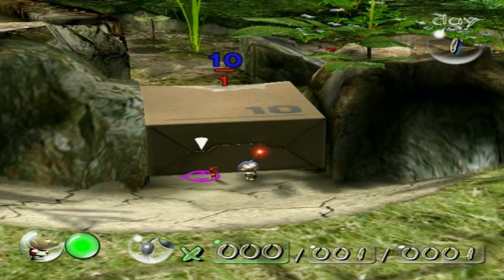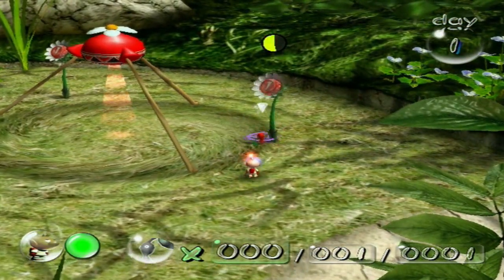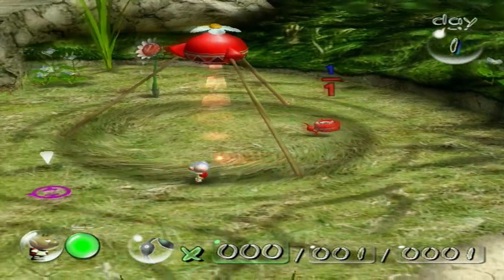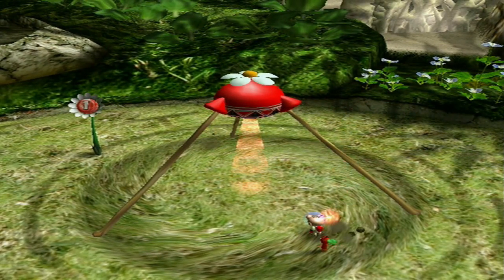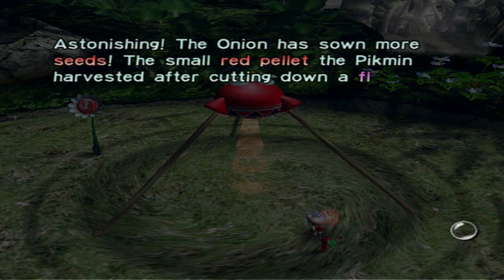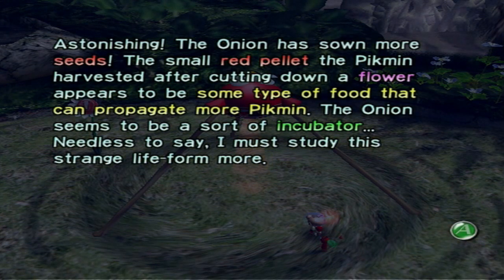You're courageous, young one, but apparently you are not strong enough to push this by yourself. We need help. We need more. We must have more Pikmin. We must capitalize on this brand. Go, attack this plant and drink from its sustenance. Astonishing! The onion has sown more seeds. The small red pellet the Pikmin harvested after cutting down a flower appears to be some type of food that can propagate more Pikmin. The onion seems to be a sort of incubator.